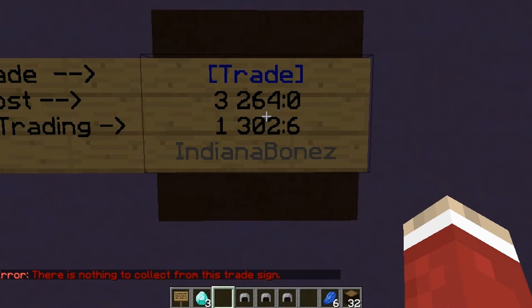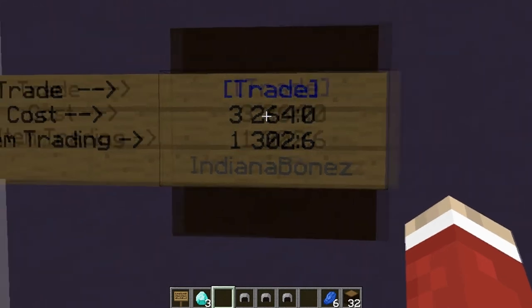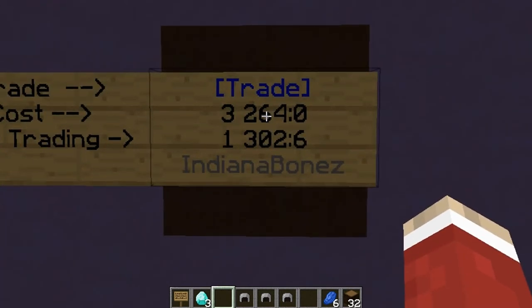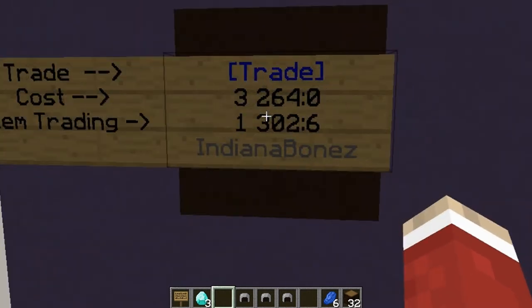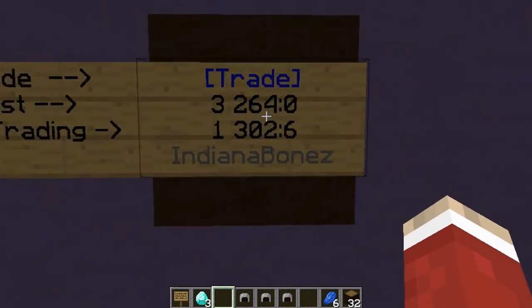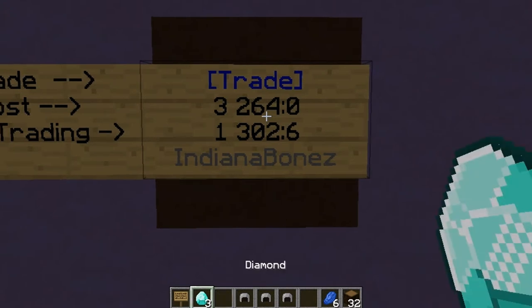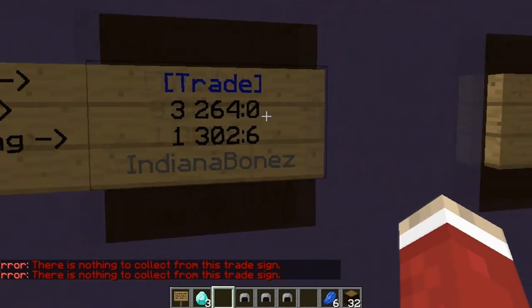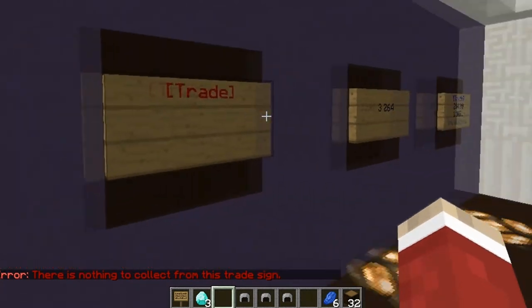When you right-click a sign without the item in your hand, you'll be withdrawing what people have paid into it. It basically acts like a chest, but only you can stock that sign and only you can take out your earnings. If I right-click on it with diamonds, it won't work — you can't buy from your own sign, but anybody else will be able to.